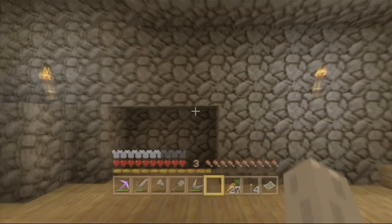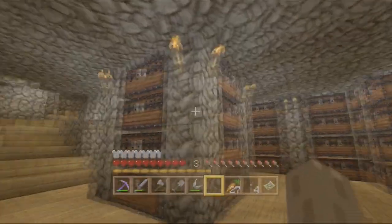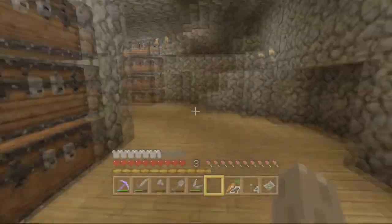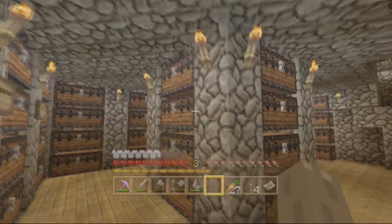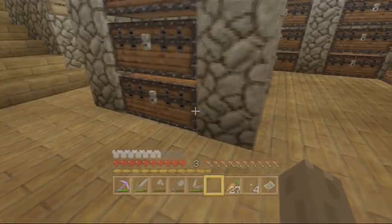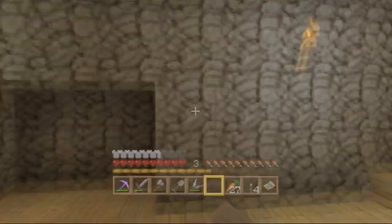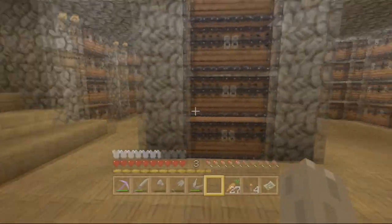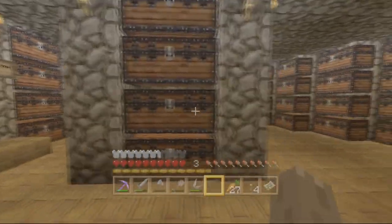I'm going to expand it that way and then I'm going to have probably another thing in the middle like this, probably full of furnaces and a couple of crafting tables, and maybe anvils — probably anvils down the bottom. I'll see how it goes because I've still got to mine out that way, and that's still a little way down the track. But yes, this is my nice chest room.